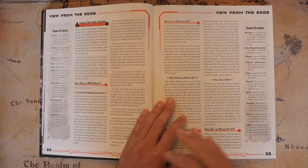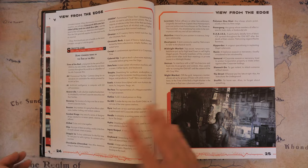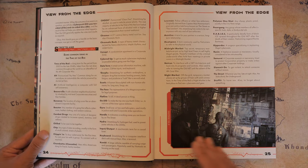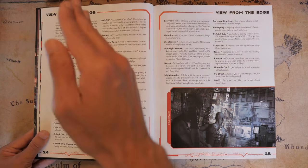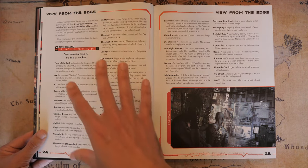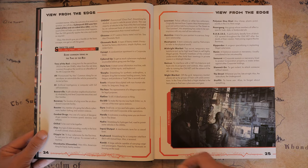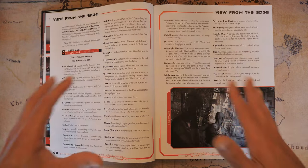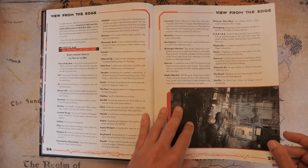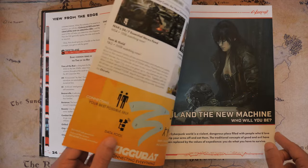You do have that mundane stuff like how does an RPG work and what is a character, but a section I really enjoyed is the one on street slang — basically vocabulary for the cyberpunk universe. Beavervilles, boosters, combat trucks, lawman — those are actually defined here. Kind of wish they had 'Choomba' in here, but you're going to get that flavor anyway.